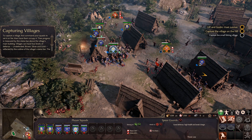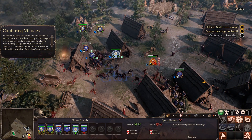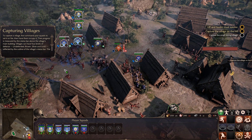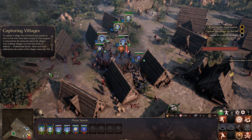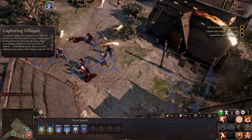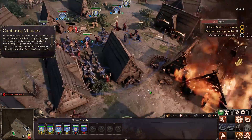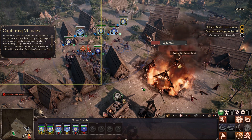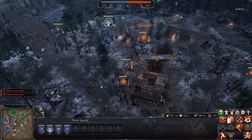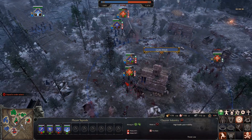Once two units get engaged in combat, they're locked in until one dies or you force a retreat, and some units can't retreat or can actually stop the enemy from retreating. If a unit dies, that's a big blow to your economy — replenishing a unit is far cheaper and keeps its upgrades, whereas if it dies you lose their experience and armour. In Annihilation mode your goal is to destroy the enemy town centre, but in Domination — which is much more fun — your goal is to maintain more villages than the enemy and bleed their tickets out, creating interesting gameplay where stalemates can occur, and battles can last 40 minutes or more.